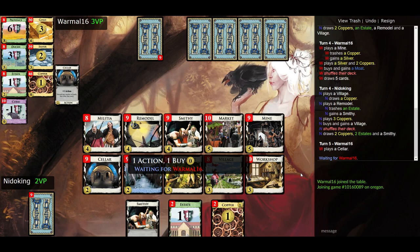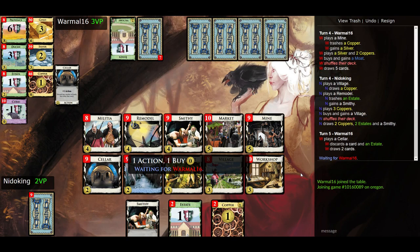Warmaul plays his Cellar, discarding what appear to be two estates and drawing replacements — though neither player can look through each other's discard pile without a card specifically allowing it. Meanwhile Nidoking gets six coins and takes a Gold for buying power. Nidoking has a Smithy and two estates plus two coppers — he considers playing the Smithy but risks drawing actions he can't play, so instead he plays just the two coppers and buys a Moat.